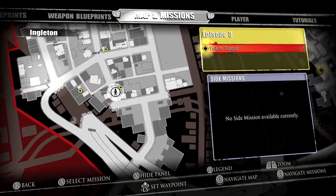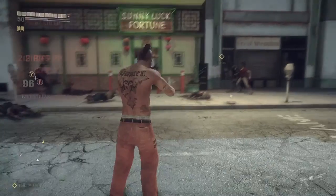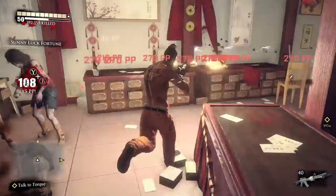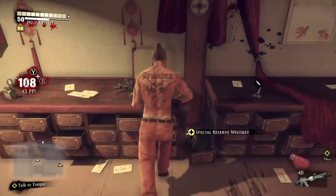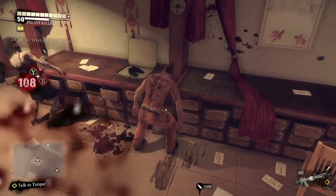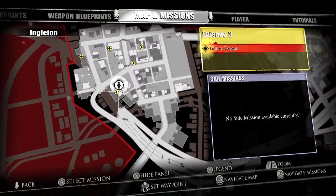Now we're going to move on about a block down. This area is going to be the Chinese fortune shop. You want to look for it — it's going to be in this box right here next to some scissors and your kung fu shoes. 24 out of 30.